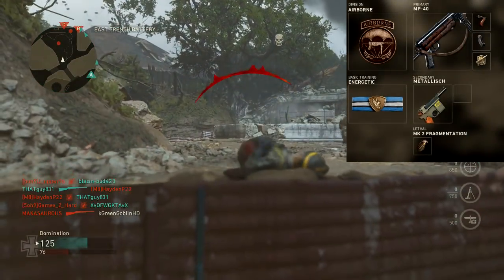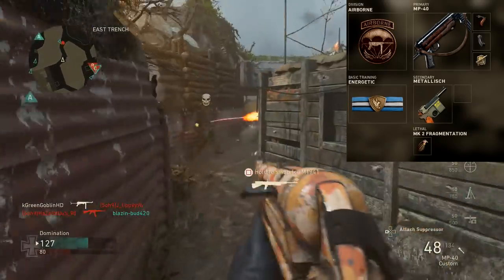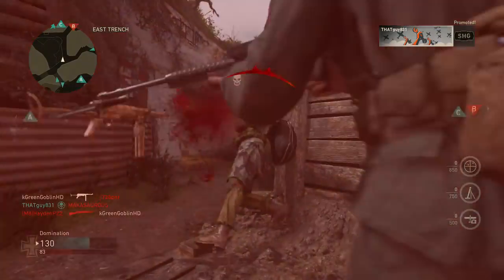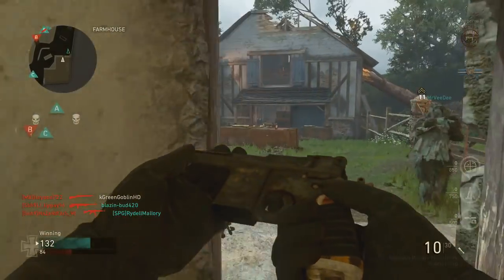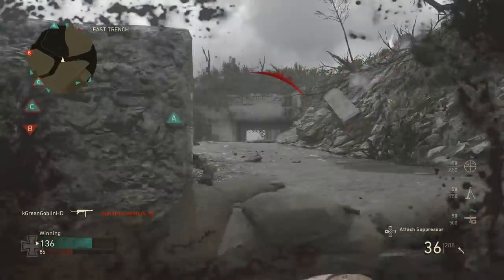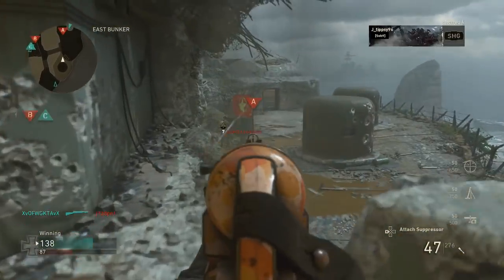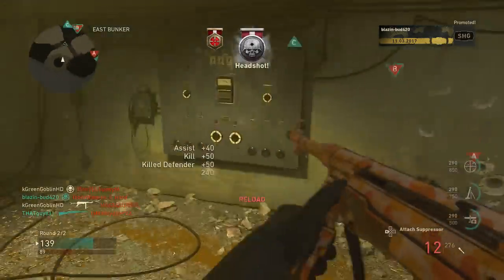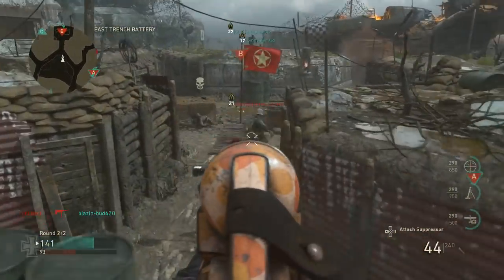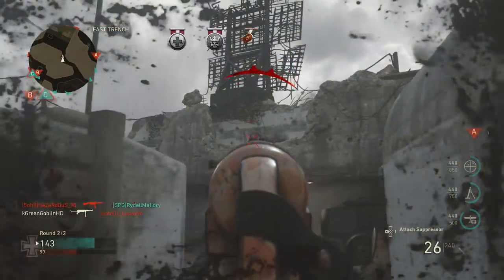For basic training, the one I like to run for this class setup is Energetic. Energetic is basically like Marathon — with Airborne you get lightweight and a bit of marathon, but Energetic lets you reset your sprints faster. One thing that's very annoying about this game is the long delay before you can sprint again after sprinting. On bigger maps this really matters because it's a boots-on-the-ground game and can be a bit slower paced. Having Energetic always helps you rush, get to more enemies, get more kills, and level up faster. With the MP40 being such a strong base gun, you don't really need extra crutches — I definitely recommend Energetic.